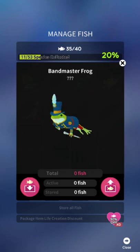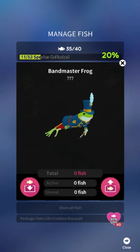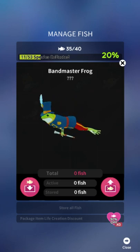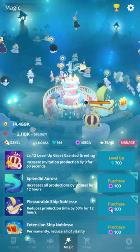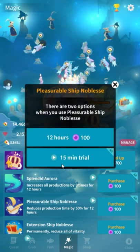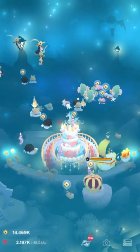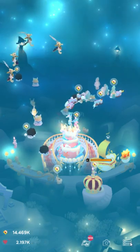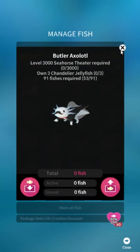Ban Master Frog requires owning the Seahorse Theater — one of the coral things — using Great Granted Greeting 100 times, and taking one photo of the second beacon with Pleasurable Noblesse skill active. To do that, you need to cast that skill — you get one free cast per day by watching an ad, or you can get it from the gift boxes. Just take one picture with the skill active of all the beacons. You're probably going to be limited by the casts, not the photos.